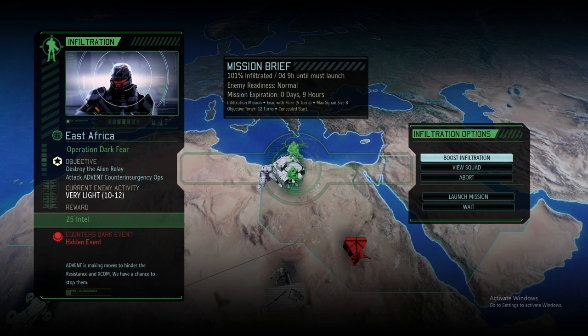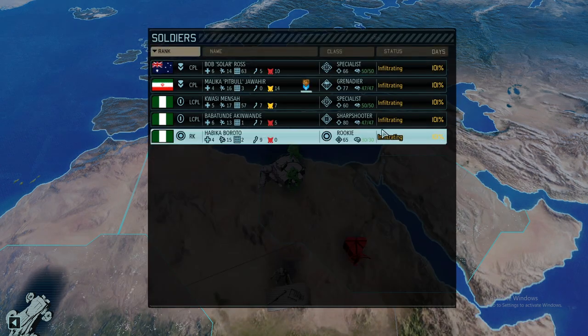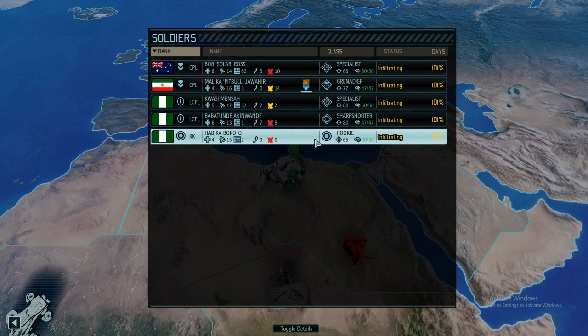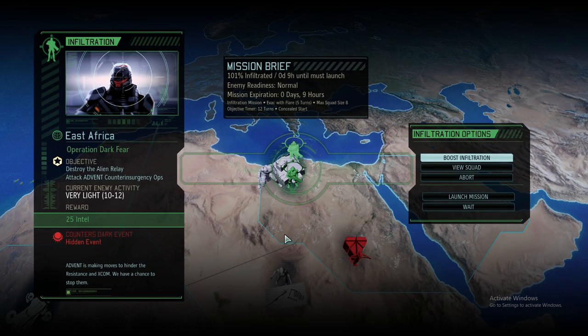Hello and welcome back to XCOM 2 Long War of the Chosen 2. My name is Saiken and this is the legendary Ironman version of the successful beta one of this mod. We're in month number four, currently trying to grind through the missions at the beginning of the month. This is an important one where we're trying to counter an unknown dark event plus get 25 intel, but looking at the squad, we've really only fielded the last available soldiers, so I'm not 100% confident we can pull it off. We're only fighting against 12 enemies, so it depends — it will very much depend on how the mission plays out.